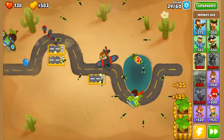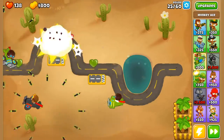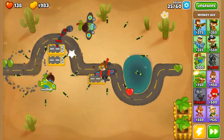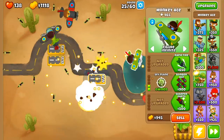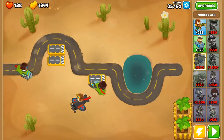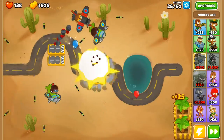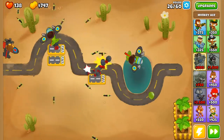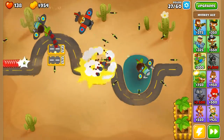Now he's dropping bombs — look at that. He's no longer dropping pineapples, he's dropping actual ordnance. All right, how about another little bomber ace? Now we should be able to hold this relatively easily for a couple more waves. We're able to see camo bloons and destroy armored bloons — we're significantly more effective. Look how little bloons actually get past.